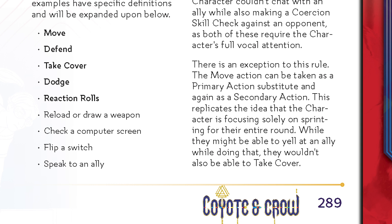Secondary actions are things that your character might want to do that don't necessarily involve dice. A character can do multiple secondary actions as long as those secondary actions don't conflict with each other, and you can only do each secondary action once per round. There are a few secondary actions that have specific definitions. Move is a secondary action that indicates a character wants to change their range relative to another character. This is the only secondary action that can be done as both a primary and a secondary action during the same round, simulating a character running full speed.